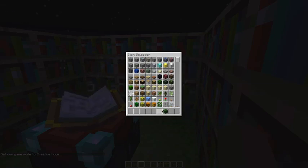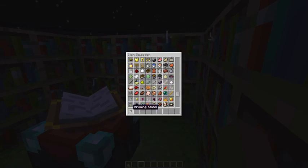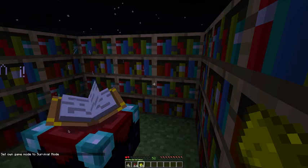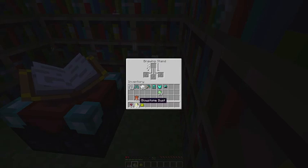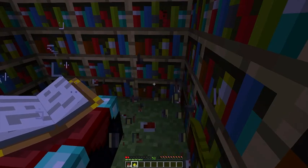One last thing to show you — if you've ever hated putting stuff in a brewing stand, it's finally fixed. We'll take some nether wart and some glowstone, switch back to survival and place it. Now you can shift click items into it — shift click. I have no bottles but as you saw, you can shift click items into it, making it a lot easier.